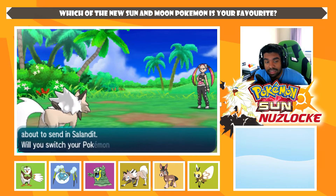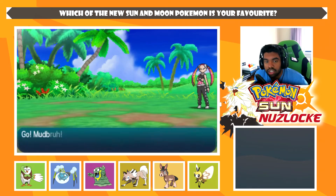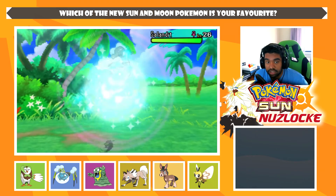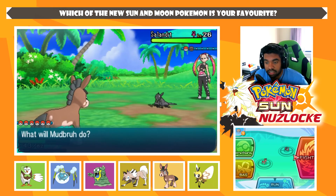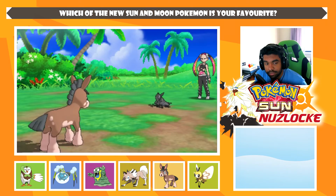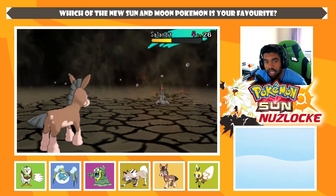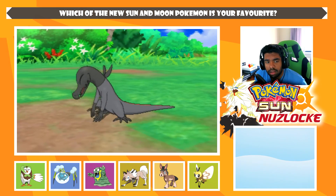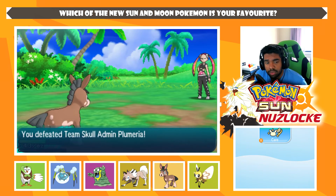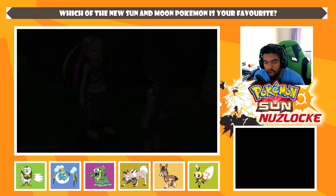What does she have next? Salandit. Mudbray, your time to shine — go for Bulldoze, one-shot. Did it say Salandit or Salazzle? If it's Salazzle, I'm dead. It's Salandit, but it is female so Salazzle is coming. Bulldoze — it used Poison Gas. If this thing had gone for a strong Fire-type move, we could have died at half health. But we luck out. So we defeated Team Skull Admin Plumeria, and we received some money doubled by Fish's Amulet Coin.